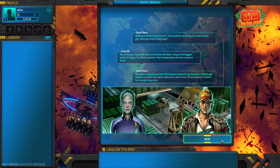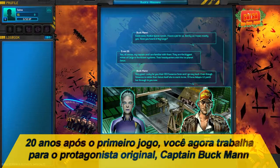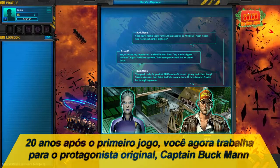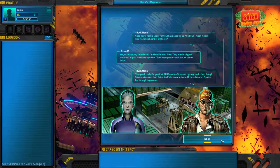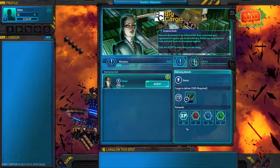Very good. Lucky for you, their CEO Susanna Siren and I go way back. Even though Susanna is colder than Gaius itself, she is warm to me. I'll have Adam-12 patch her through to you now. Nice to meet you, Space Runner. Let's see what you're made of.